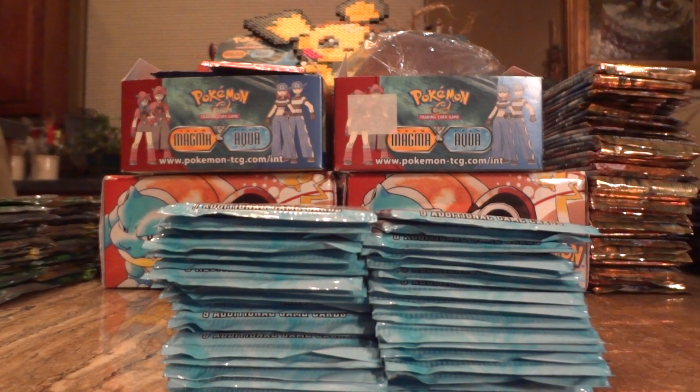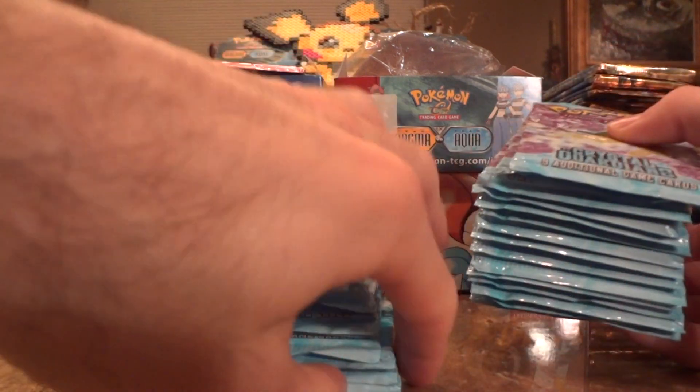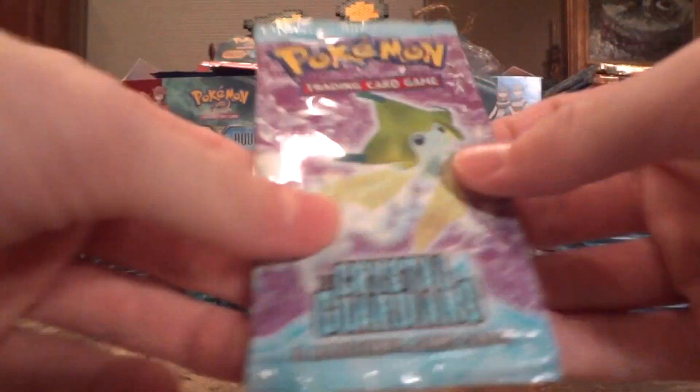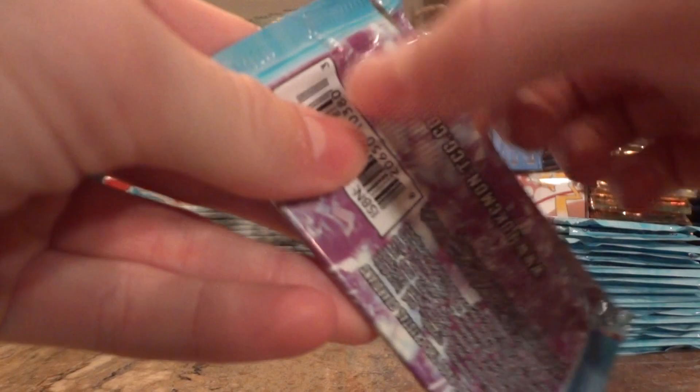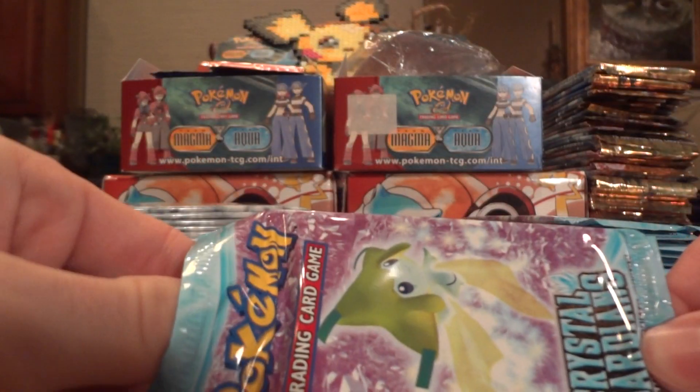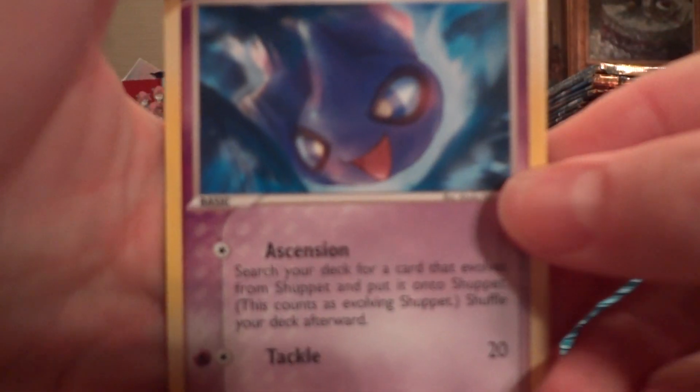Hey YouTube, welcome back. Part 16 of my 720 booster pack opening. I'm going to be opening Crystal Guardians, and I'm going to be doing this in two parts. So let's go ahead and get started. I'm pretty excited. I hope I get a Gold Star — there's Alakazam and Celebi in this set, so cross my fingers I get something good. They're extremely hard to get, but one would hope, right?